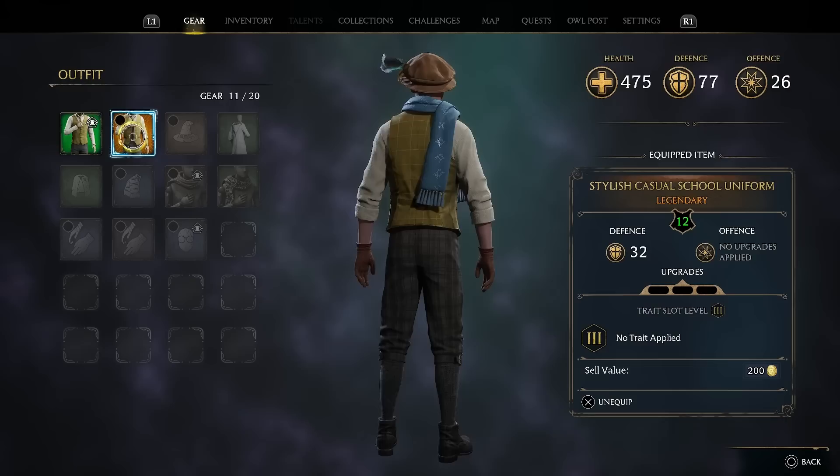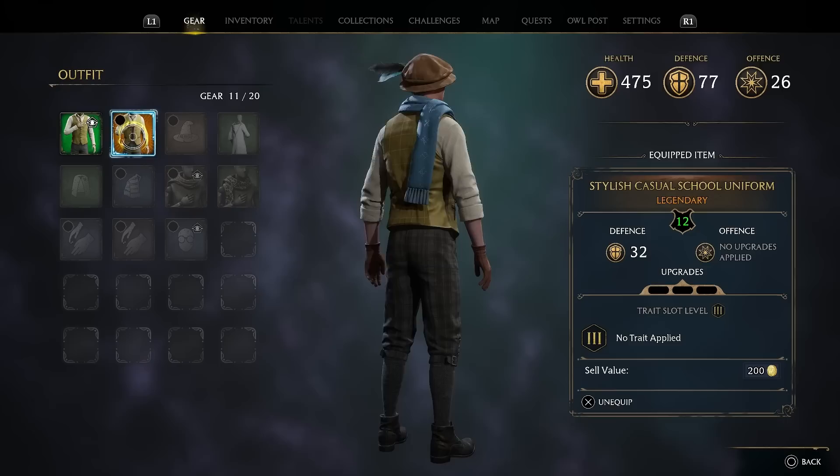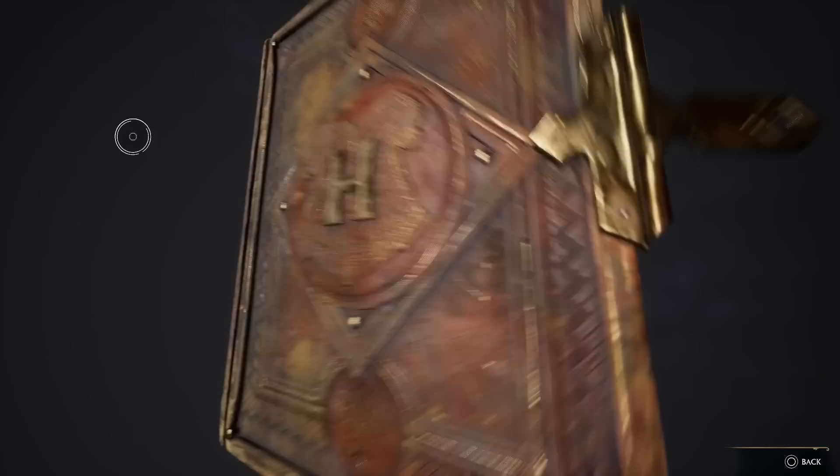I'm sure there are some legendary items that are guaranteed drops from chests, but so far all the ones I've found have been randomized loot. You can even farm regular chests for legendary items too, because those have a loot pool from common all the way up to legendary, but on these legendary ornate chests it definitely makes it easier to farm some of the best gear in the game while playing early.